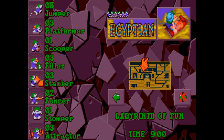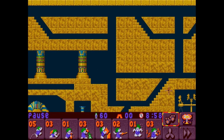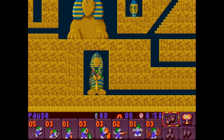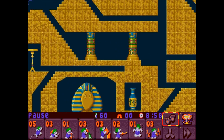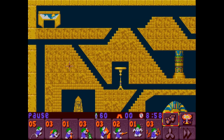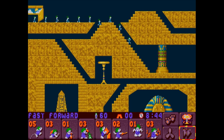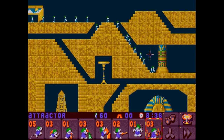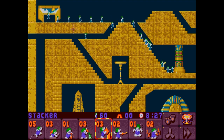Oh boy, are you ready for the Labyrinth of Fun? Kapluck makes a return in this game — we had a level with Kapluck in the Beach Tribe as well, but this is the first time I'm paying attention to it. So welcome to the Labyrinth of Fun! I see the labyrinth part, but where is the fun? Labyrinths are never fun. The key to this level is that you have to wander through the labyrinth as much as possible without using any digging supplies, because you need to keep either your Stomper or your Scooper ready for the end of the level.